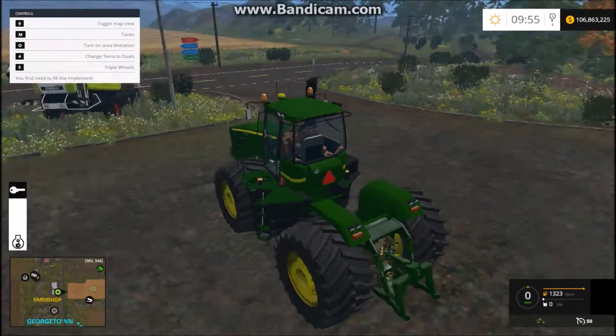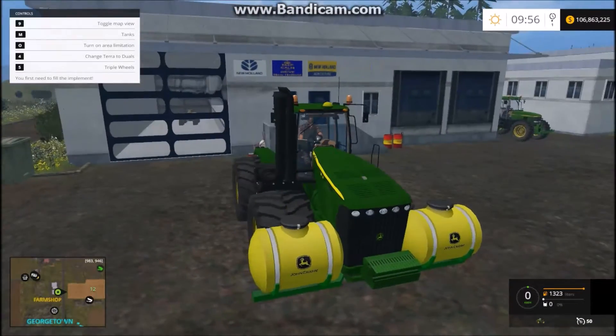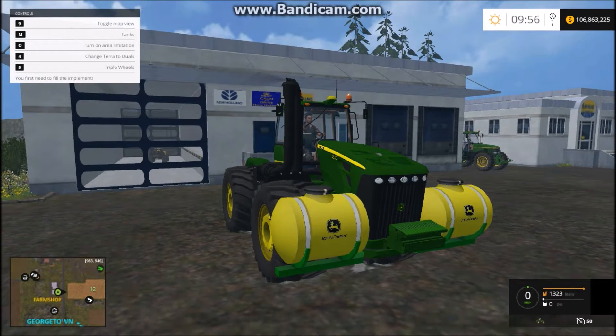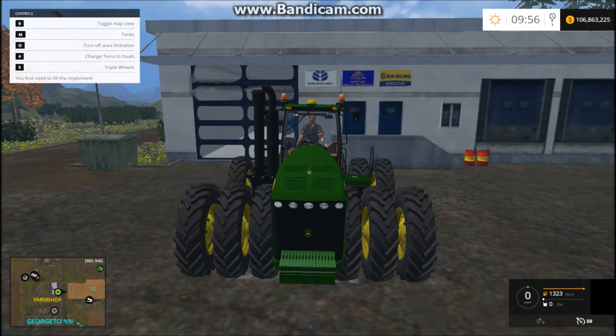We'll hop up in here — fairly basic cabin, not very high resolution or high texture. Let's see all the controls. There are tanks, so it does that, and I'm assuming we can fill these — they're basically like the tanks you can buy and put on the front of tractors to help with sprayers. I'll turn those off. I don't know what area limitation is.